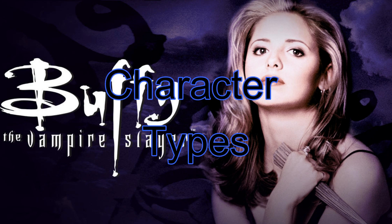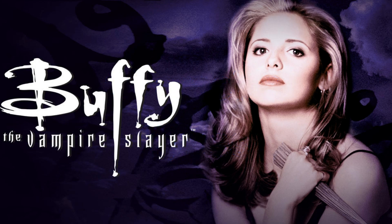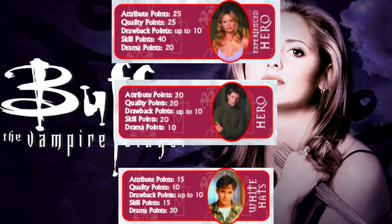In the Buffy core book, your character type dictates your role in the game. There are three types total — three more exist in Angel, but we're not covering those today. The three from Buffy are Experienced Hero, Hero, and White Hat. These dictate how many points you get to put toward your attributes, skills, and qualities. Heroes would be things like New Slayer or Experienced Watcher. White Hats are just normal people wrapped up in the chaos, like Buffy's Scooby gang.